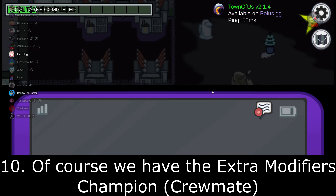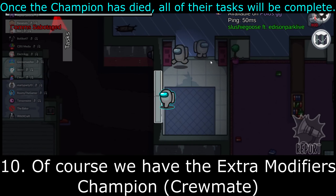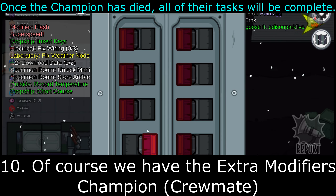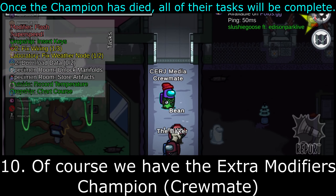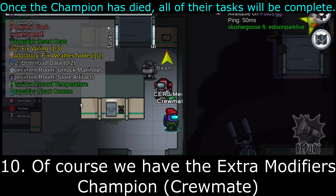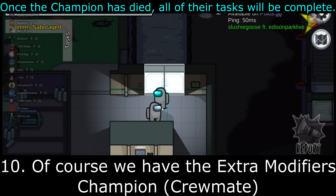Last but not least, we have the Champion modifier, which only applies to Crewmates. Once the Champion has died, all of their tasks will be complete immediately. This one could be really overpowered with the Snitch — if the Snitch dies, all of their tasks are done immediately, and then if they are brought back to life, they'll know who all of the Impostors are. So be careful with the Champion modifier, as you'll want to make sure the Snitch doesn't purposefully die with the plan of getting revived.